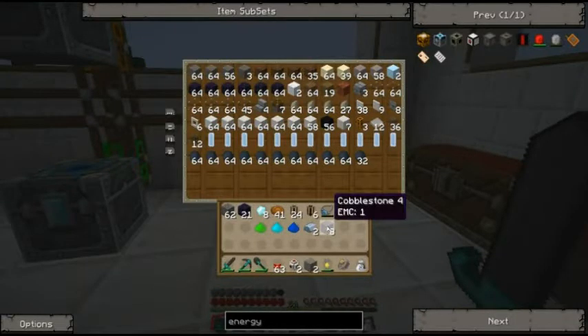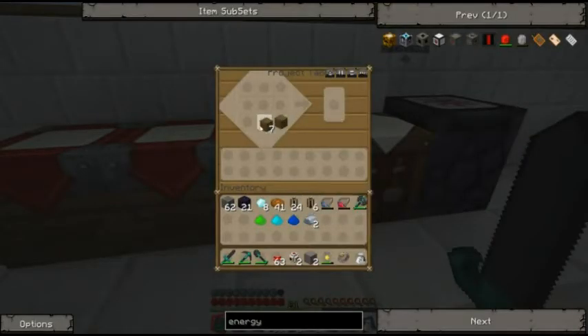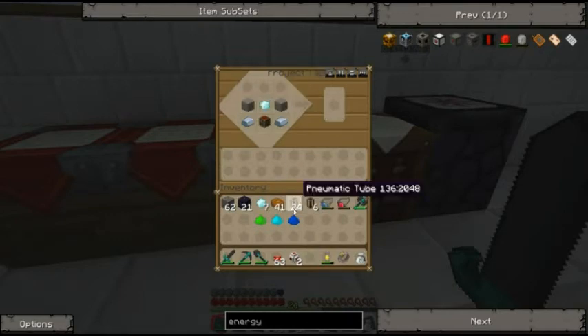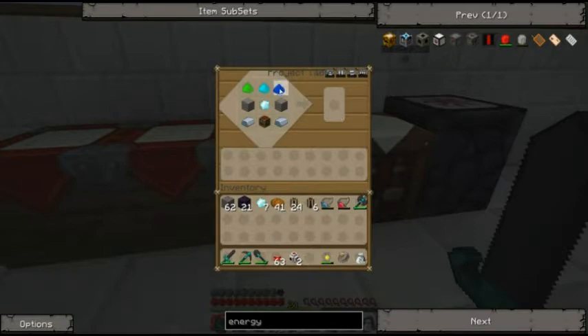A chest is made with wood, not cobblestone — I have no idea why I just tried to use cobblestone to make a chest. But it's fine, it's all good. One diamond over there, this down here, some stone there and there I think, and then from low to high. Alchemy chest!